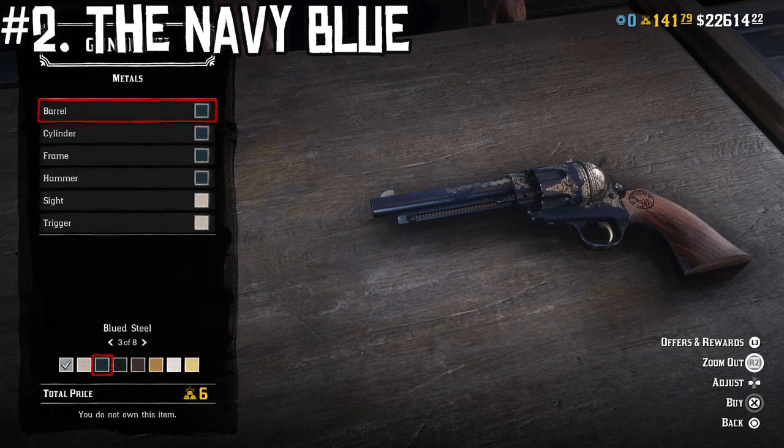The blue looks so distinct on the Cattleman revolver. I would argue it looks probably more realistic, but it just has such a uniform look — it almost looks like it was hydro dipped blue. And that blue pops out against the nickel plating and the mesquite grip so well. It's just a really, really classic look. I think a lot of people don't use it, but it's honestly underrated in my opinion because I think it looks awesome. I call that one the Navy Blue, and to make it look like this costs six gold bars — not very expensive, but well worth it. So that was number four — let's move on to the fifth and final design.